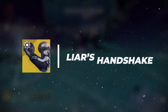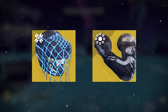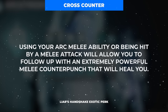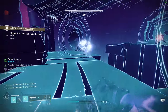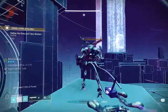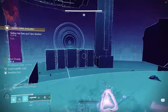Liar's Handshake is worth addressing briefly — some might wonder if trading the survivability from Assassin's Cowl for more damage is worth it. My answer is no. Although Cross Counter, Liar's Handshake's exotic perk, grants a 200% melee damage increase, this buff actually drops down to 80% specifically when paired with One-Two Punch, meaning the overall DPS buff you get for taking Liar's over Cowl is quite minimal and certainly not worth giving up permanent invisibility and full HP heals, especially since you'll be killing every non-boss enemy in one or two hits anyway.